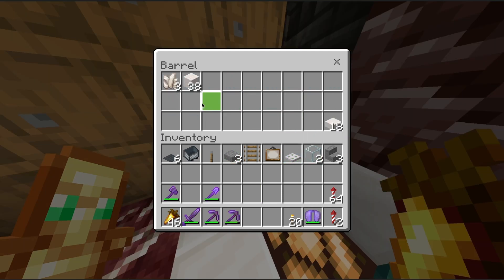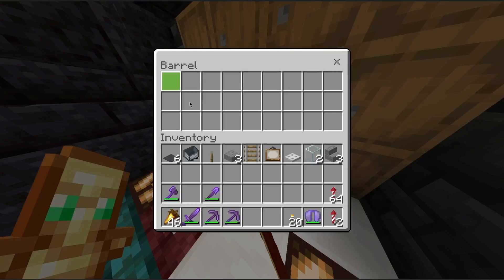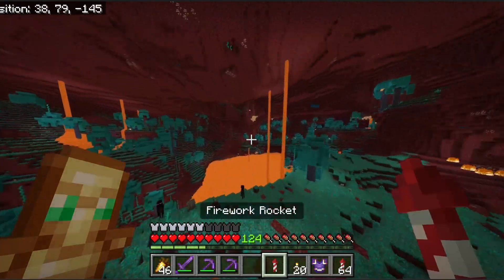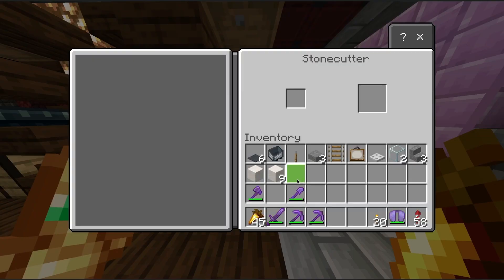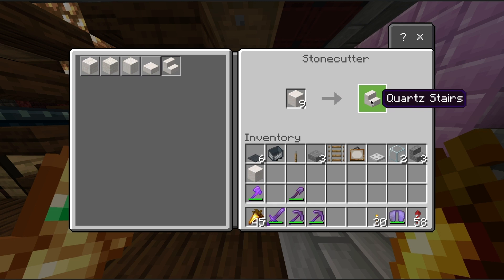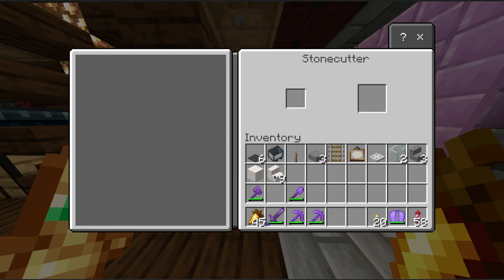Two glass. And last but not least — I don't have any quartz, wahoo. Okay, since you've got your quartz finally — all you gotta do is get nine quartz blocks, nine quartz stairs, and a block of quartz. And that's all the stuff that you actually need to build this thing.